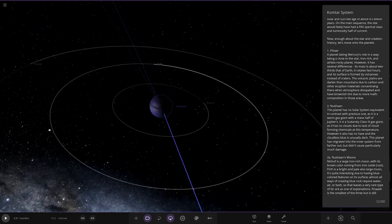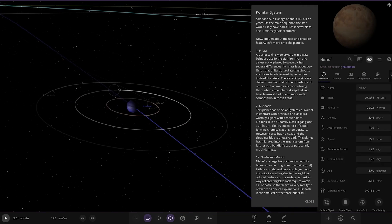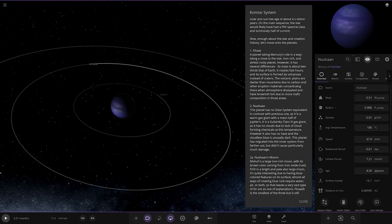Next up we've got Nushan - a nice deep blue gas giant. This planet has no solar system equivalent, as it is of a warm giant class at half of Jupiter's mass. It is a Siddharth sky class 3 gas giant, as it has no clouds due to lack of cloud-forming chemicals at this temperature, and also no haze - the cloudless blue is usually dark. This planet has migrated into the inner system from further out but didn't cause particularly much damage. Ten Earths is a pretty big deal when you put it in perspective with Jupiter.